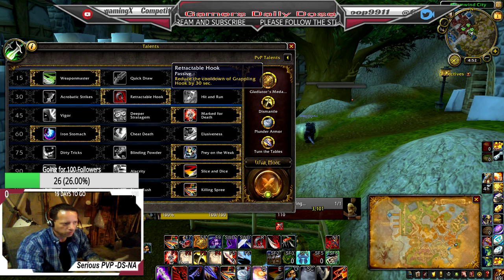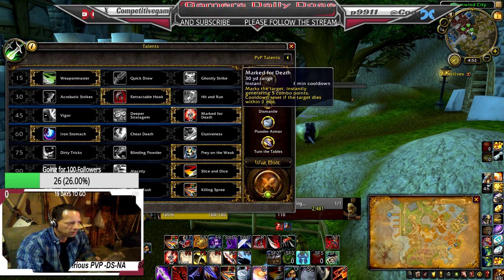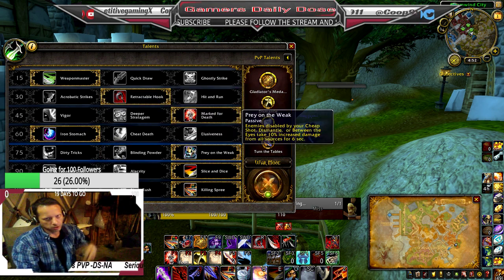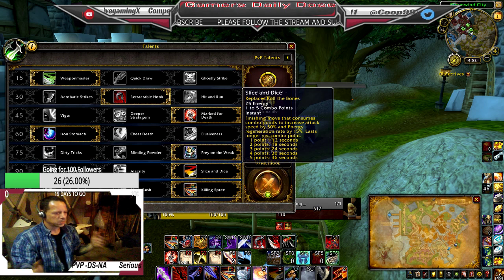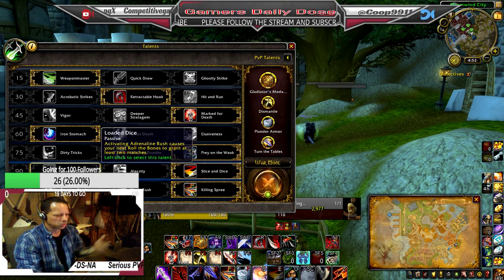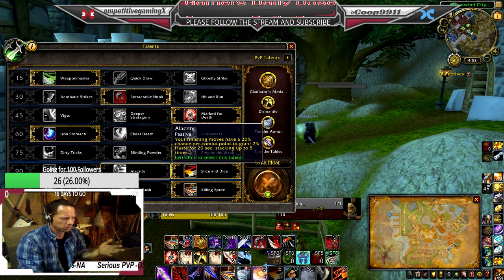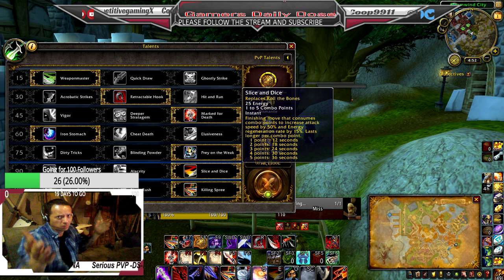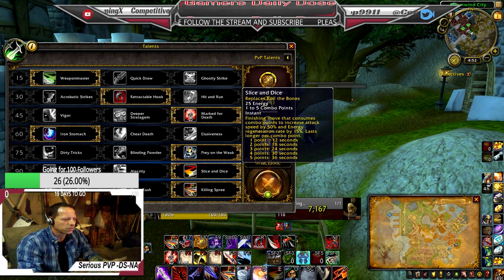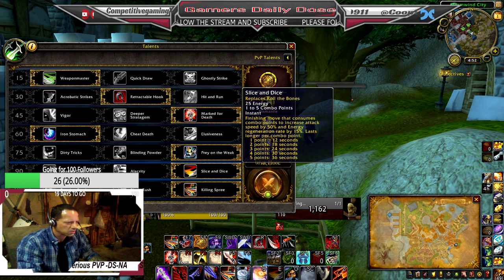Mark for Death gives five instant combo points. Iron Stomach gives you more healing. Slice and Dice gives a damage increase and I think it's the best versus Loaded Dice, because your Adrenaline Rush is only up every three minutes — so you're only getting two procs every three minutes. In PvP you don't fight that long, so you want more things happening more often. You get more energy regen and your attack speed increases by 50% with Slice and Dice.